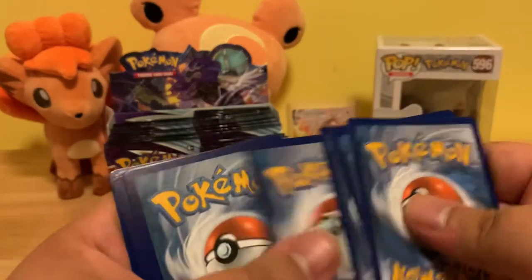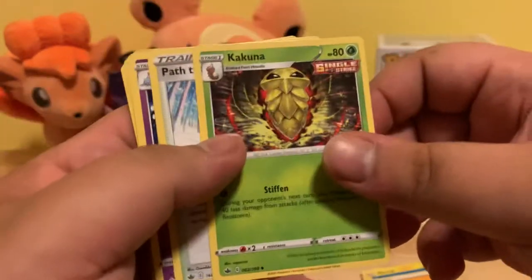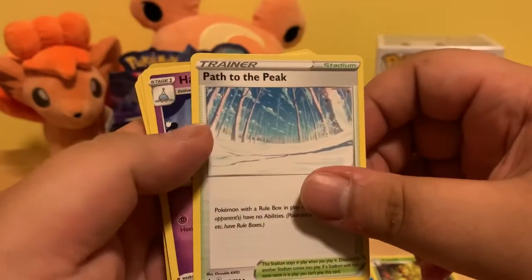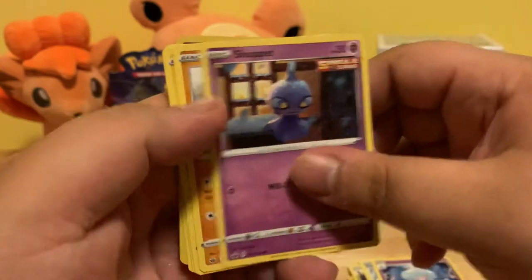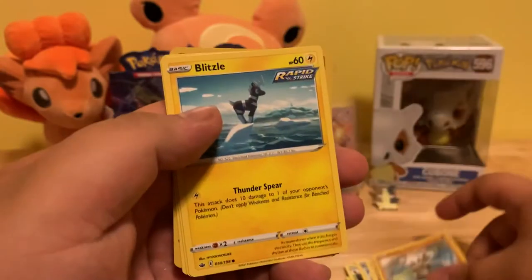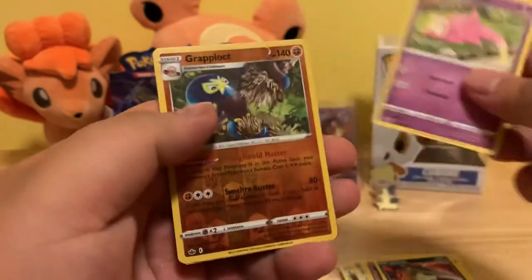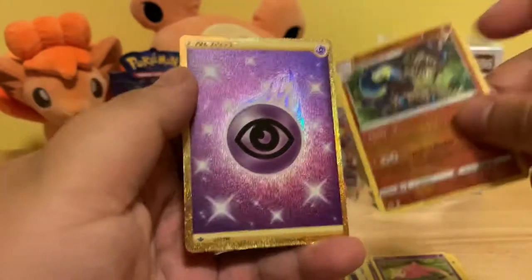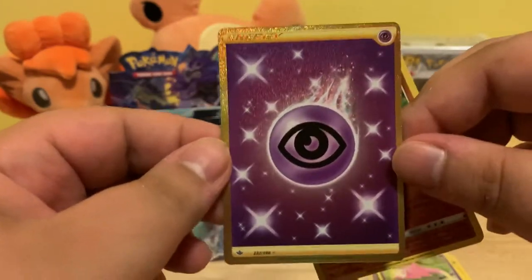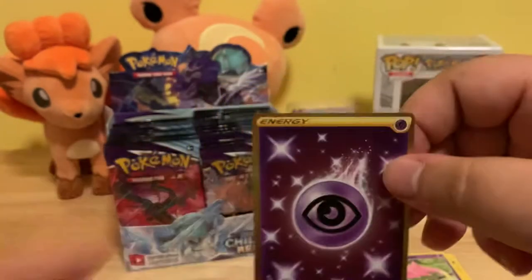Code card. Electric Energy, Kakuna, Path to the Peak, Hetrim, Shepet, Kung Fu, Blitzel, Quillfish, Slowpoke, Crap Locked Reverse Holo. And... ooh, look at that — a secret rare gold card, Psychic Energy! Oh, that's an awesome card. Let's put that in the sleeve.